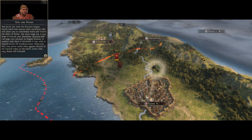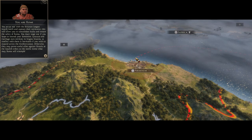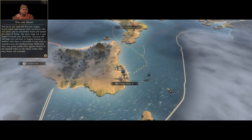You are at war with the Etruscan League — march north and capture their territories. This will allow you to consolidate Italia and ensure the safety of Roma. You must wage war if you hope to extend your dominion. Syracuse and Carthage own territory in Magna Graecia, so conflict with them is inevitable if you wish to expand across the Mediterranean. Otherwise, they may prove useful allies against Etruria or the Gaulish tribes to the north.